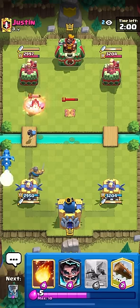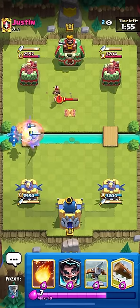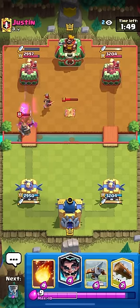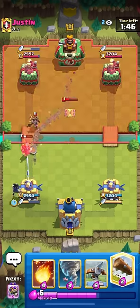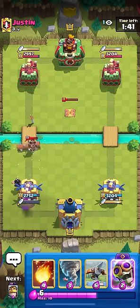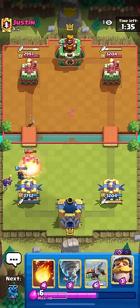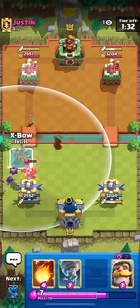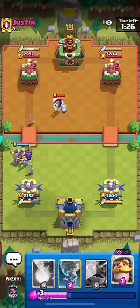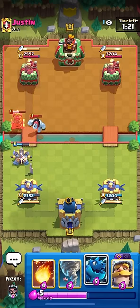I'm just going to go for the E-Drag to the side. Tesla in the middle - what is this guy playing? I really have not been paying any attention. A Little Prince - could have guessed that one. If you had to put money on seeing one specific card, I'd put my money on the Little Prince because it's like 95% of decks - and I'm not even over-exaggerating, it's genuinely like 90% of decks. He's gonna pop the ability so I guess I gotta go Bomber here. I'd rather go Expo on offense than try and create some counterpush. He's got the Tesla back in cycle.